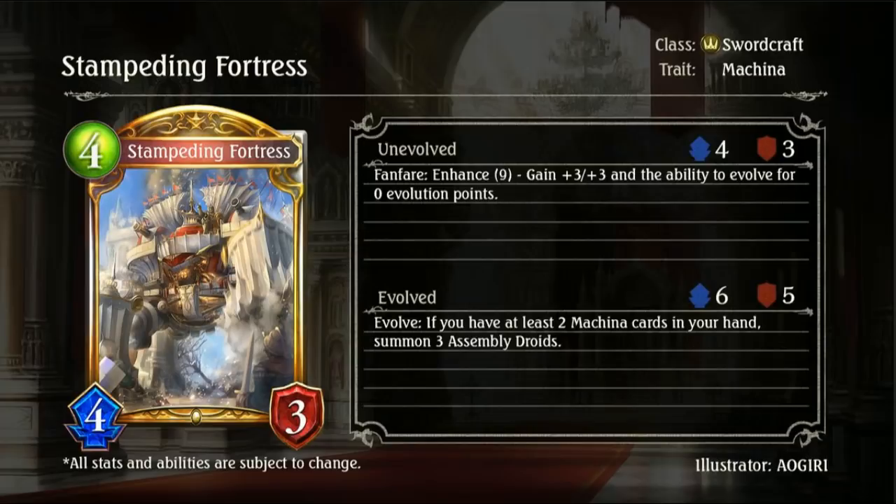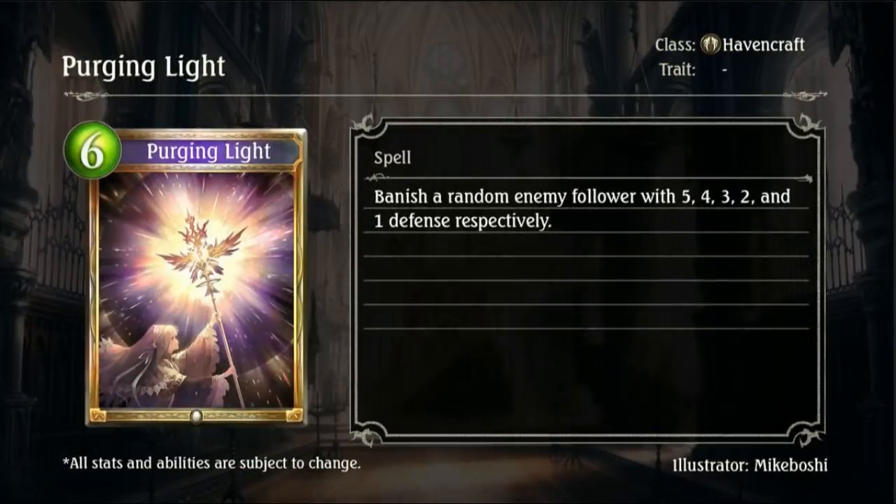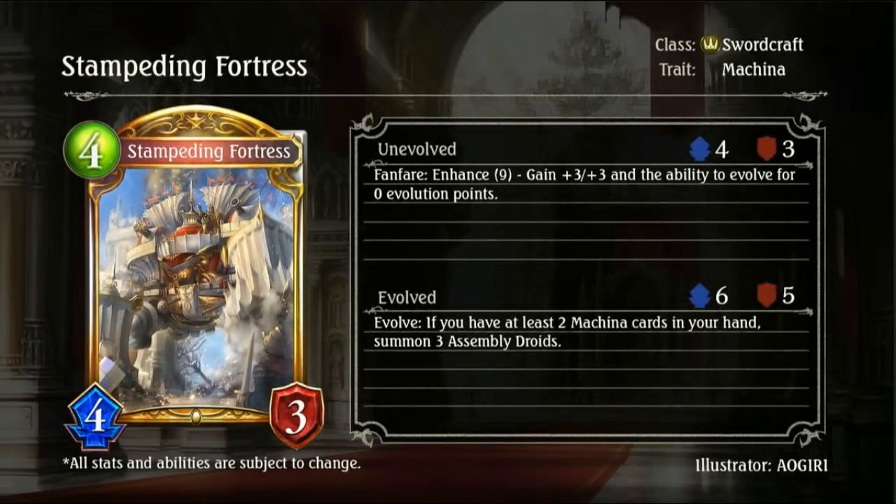With the Evolved effect: if you have at least 2 Machina cards in your hand, summon 3 Assembly Droids. I can't remember if we looked at Assembly Droids or whether they'll be in this set. I believe Assembly Droids are just the little 1-1s.